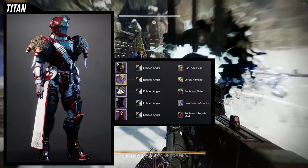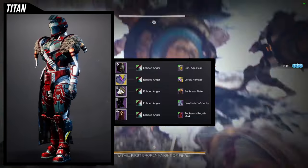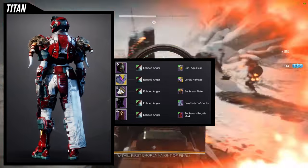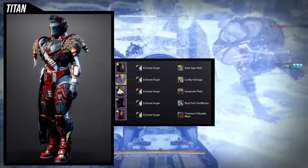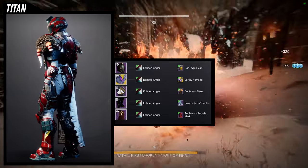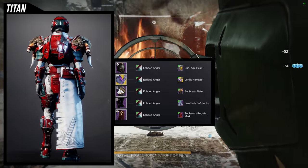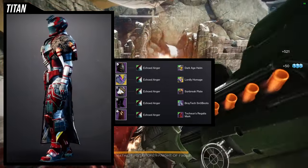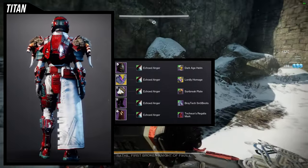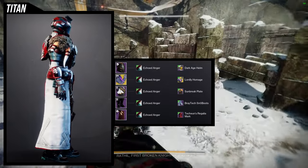To start off, we're going to be looking at the helmet — the Dark Age Helm — and I love this helmet. I've been saying it looks like Halo armor, which granted, I didn't grow up with Halo. I was a PlayStation fanboy back in the day. For me, it reminded me more of Dead Space 3 armor design, specifically the Titan set. So for this set, we're looking at the Dark Age Helm, the Lordly Homage for the Doomfang Pauldrons, the Sunbreaker plate, the Braytech Snowboots, and the Techeon's Regalia mark. I love the Braytech Snowboots with the Techeon Regalia mark — I think both of them combine really well, and the Sunbreaker plate looks amazing as well.